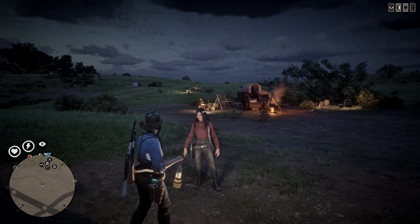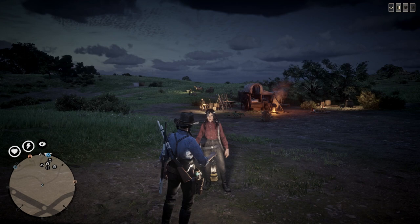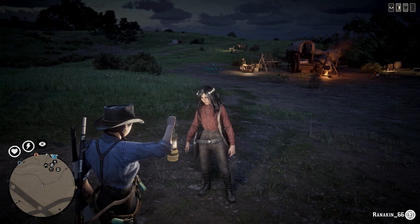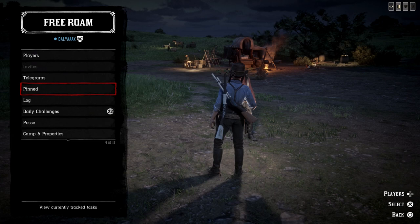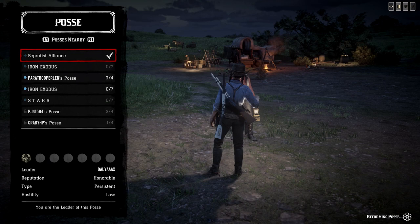I need to know how to check my money again — you just told me but I forgot. You just tap the down arrow once. I'm a bit on the poor side but I've got $1,069. I need a decent outfit, I would love some new shoes, and I want to shoot something — those are my priorities today.